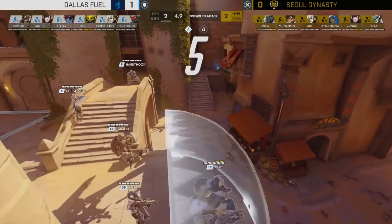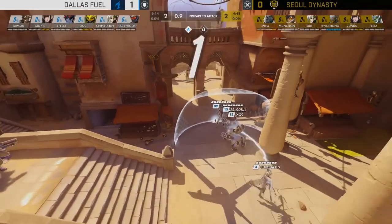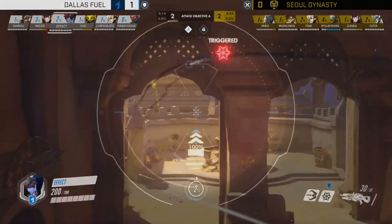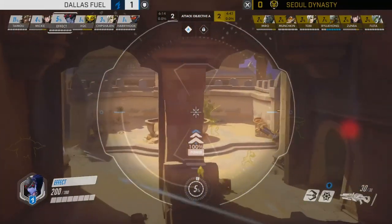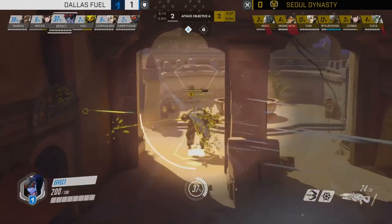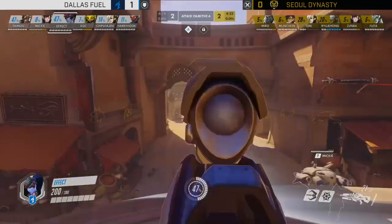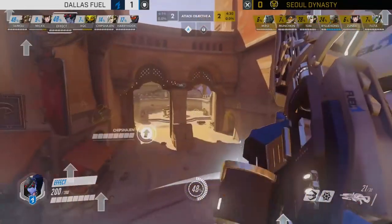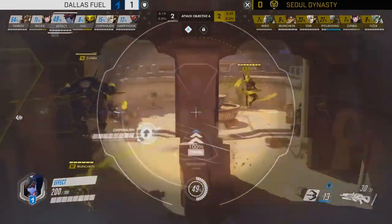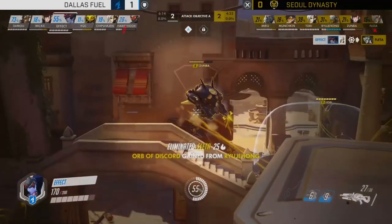Dallas aren't really changing their defensive lineup — they're happy with this composition and positioning. Soul Dynasty are still opting for heavy dive-oriented play. Miro gets his nose poked by Effect briefly, but Soul are just biding their time. I like the efficiency of these pushes — they have to be so efficient with that two-second Defense Matrix. They dive right in, but Flader basically chokes on a venom mine, gets launched off to the side, and dies pretty much instantaneously.